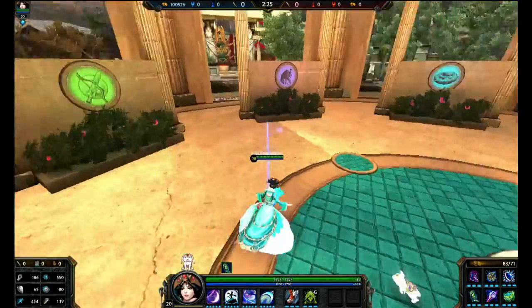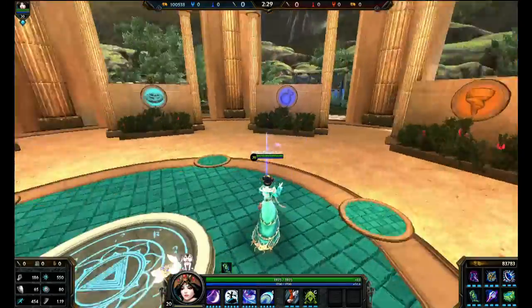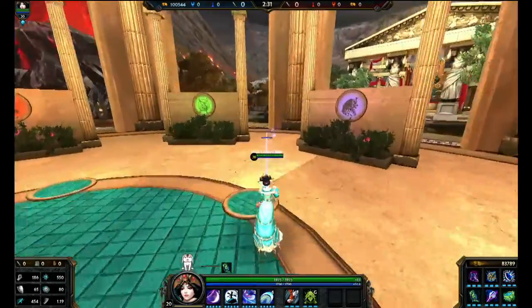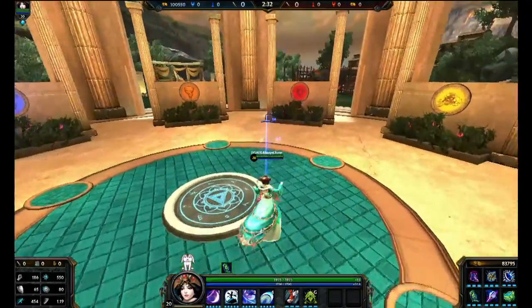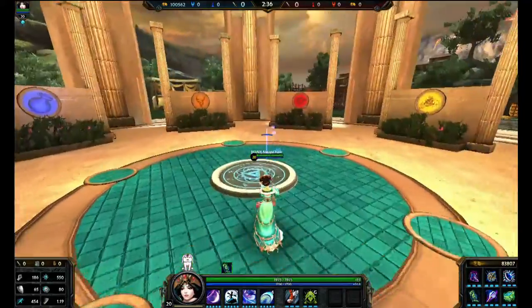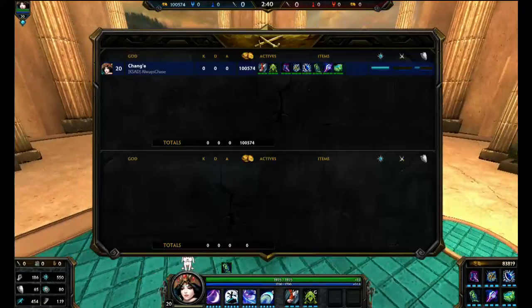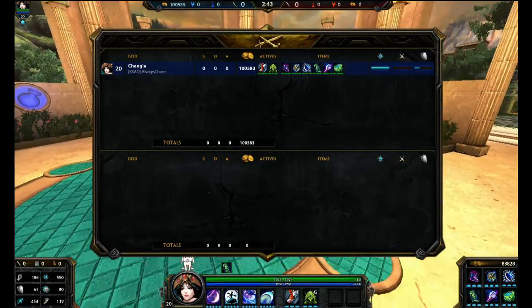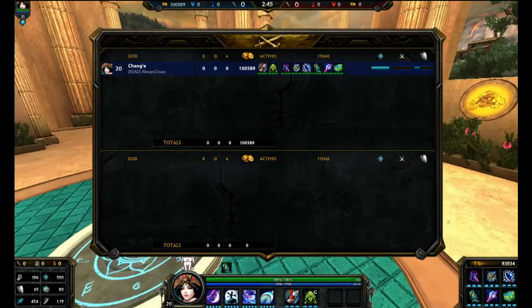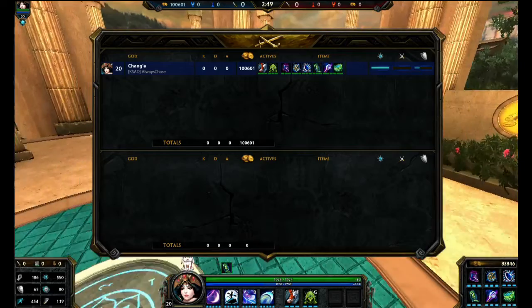Hey, what's up everyone. This is a Chang'e build — more of a refresh build. I have a previous build but it's a little outdated as far as the item icons, and Focus Void Stone is no longer in the game, just regular Void Stone. This is more of a support-ish kind of build. You can change items if you wish to.